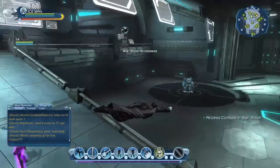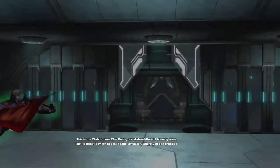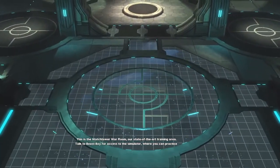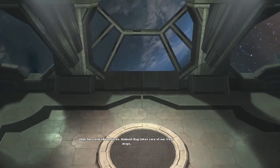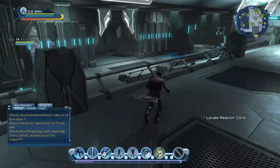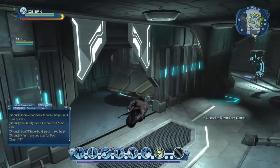Over here — now we have to access the console. There it is. This is the Watchtower war room, our state-of-the-art training area. Talk to Beast Boy for access to the simulator where you can practice other hero and villain moves. Ambush Bug takes care of our vault drops.